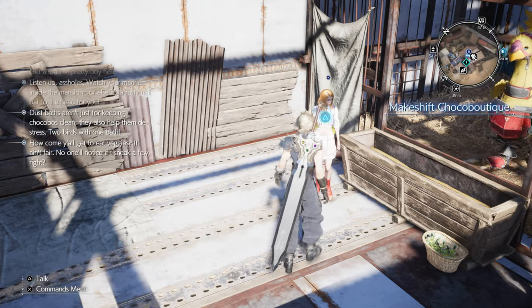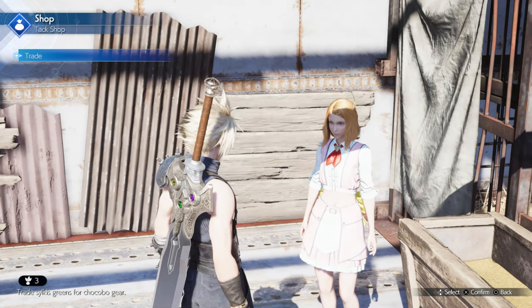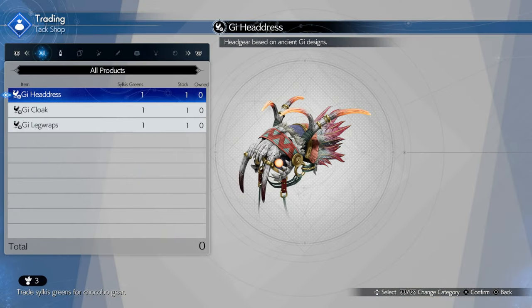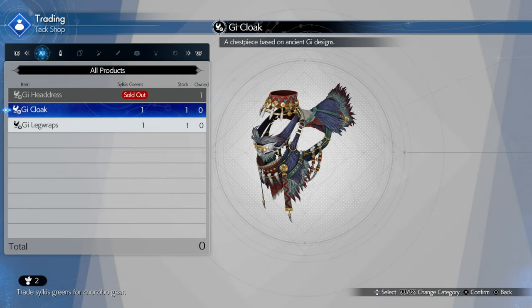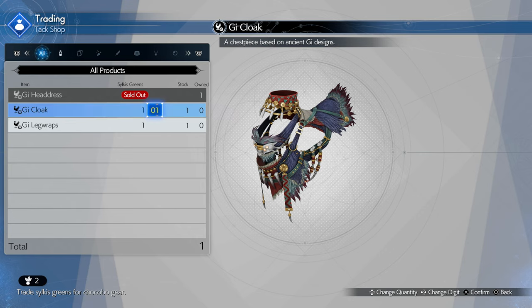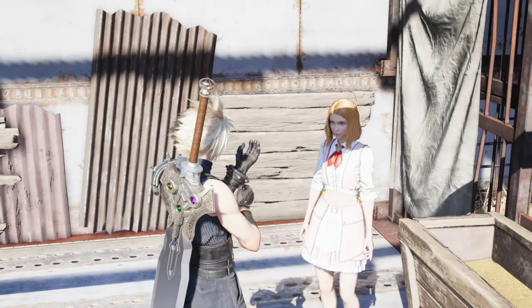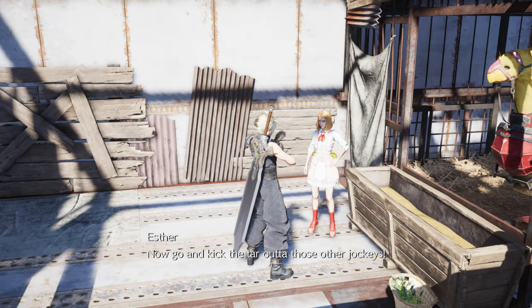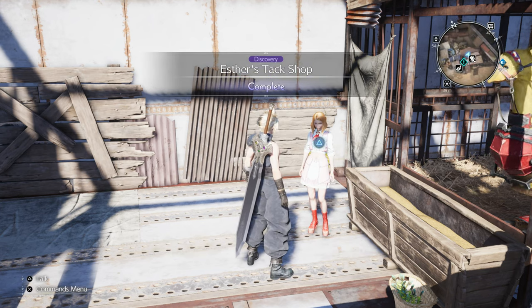Hello Esther. Let's trade with her. She has the Ghee Headdress — headgear based on ancient Ghee designs. We'll pick that up for one of our Silcus Greens. We have a Ghee Cloak, a chess piece based on ancient Ghee designs, and the Ghee Legwraps — leg protection based on ancient Ghee designs. And that completes our Discovery.